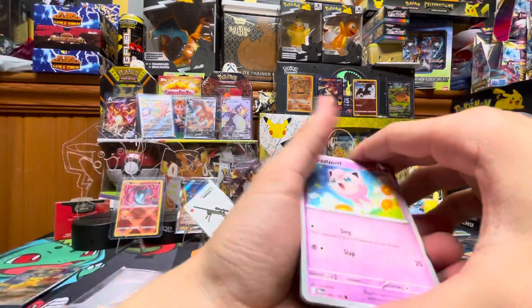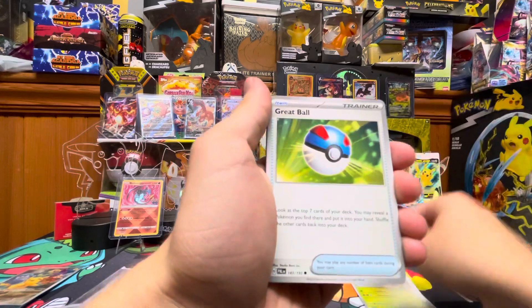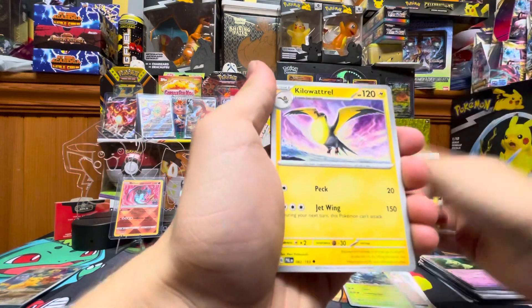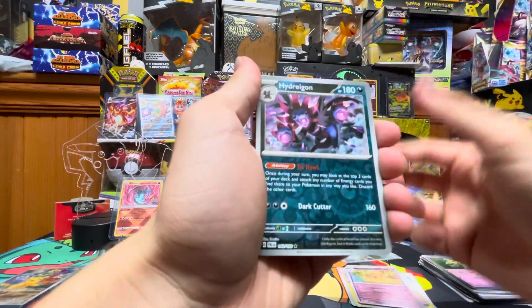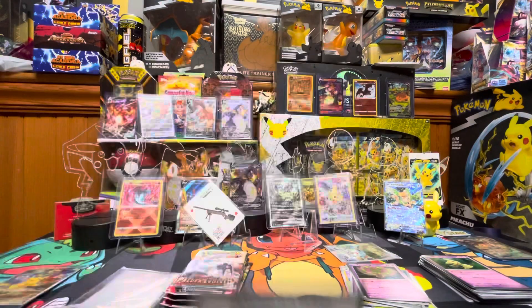We got Jigglypuff, Girafarig, Tropius, Greavard, Teflame, Haxorus, Kilowattrel, Palossand, Palossand, Hydreigon, and Spiritomb. Co-card.